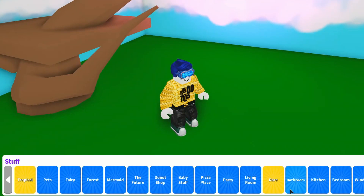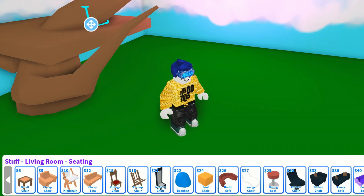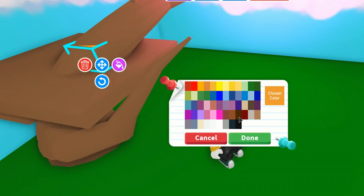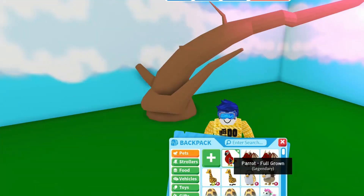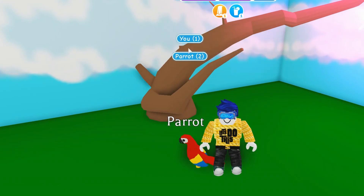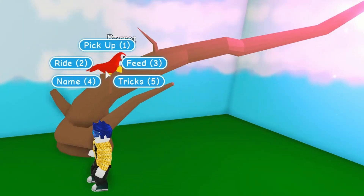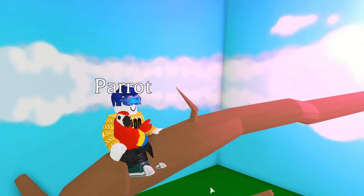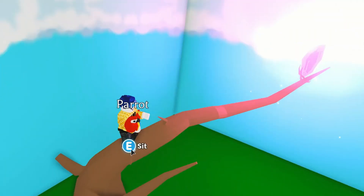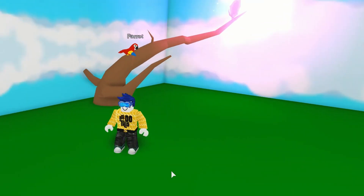Now we're going to go ahead and grab a seat — you'll find those in the living room under seating. We're going to grab the small chair because that works best, and hide this chair inside the tree so it doesn't stick out too much. We'll also change the colour so it's not too obvious. Now if we move the barrier out of the way and grab our parrot, it should sit nicely on top — that looks pretty cute. You can turn the seat around to help with the parrot's positioning. The parrot looks a little more comfortable sitting in that direction.